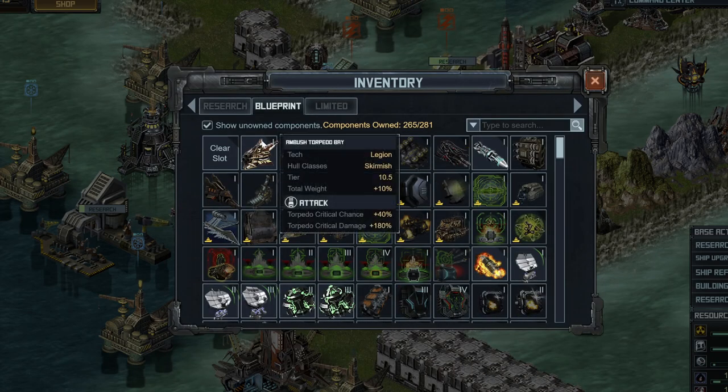The last special we all agree on is the Ambush Torpedo Bay. This is a marginal improvement over the Sia Torpedo Bay. If you don't have the Ambush, just use the Sia, although the Ambush does have a much lower build time.